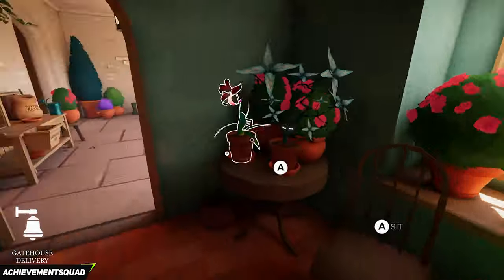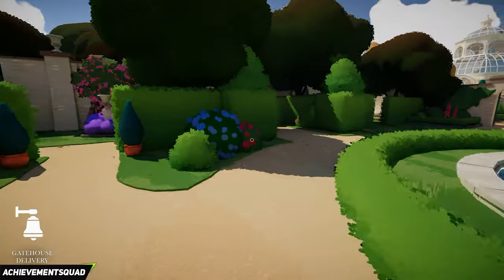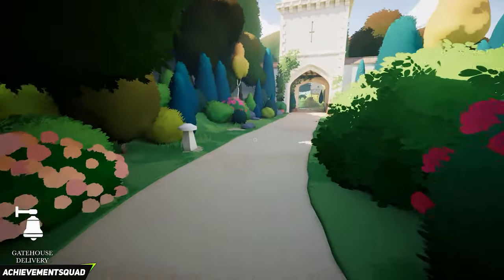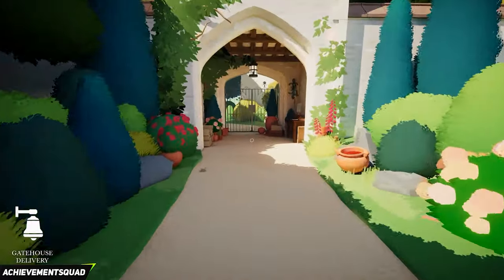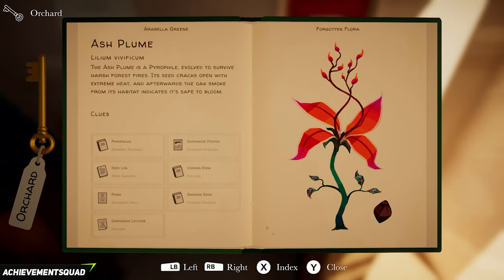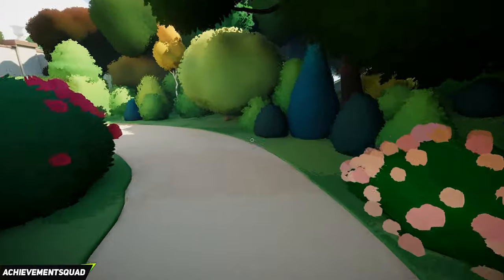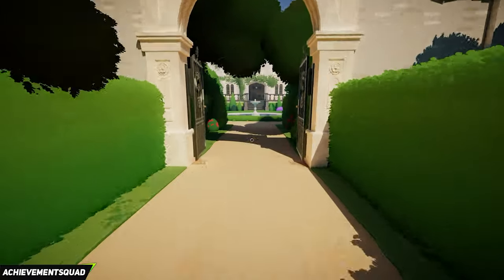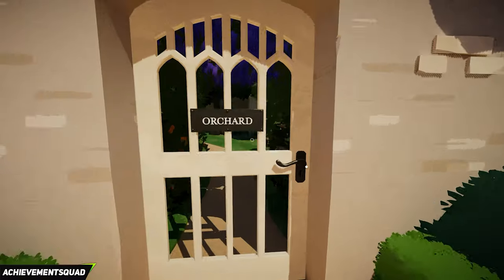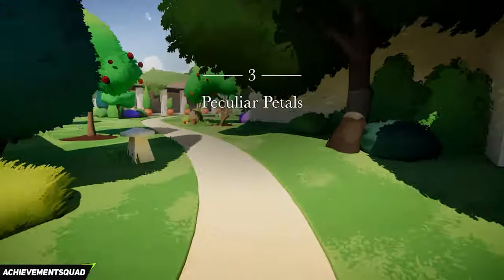Now we need to go get a gatehouse delivery. The gatehouse is where we picked up the very first key in the game — go past the fountain, through the gate opened at the start, and keep following the pathway straight, staying on the left hand side. As you reach way back into this area, the delivery by the post box is a letter and a key. That key opens up the orchard from earlier — backtrack to the fountain, take a left, continue forward through the door, use the key on the orchard door, and that opens it up.